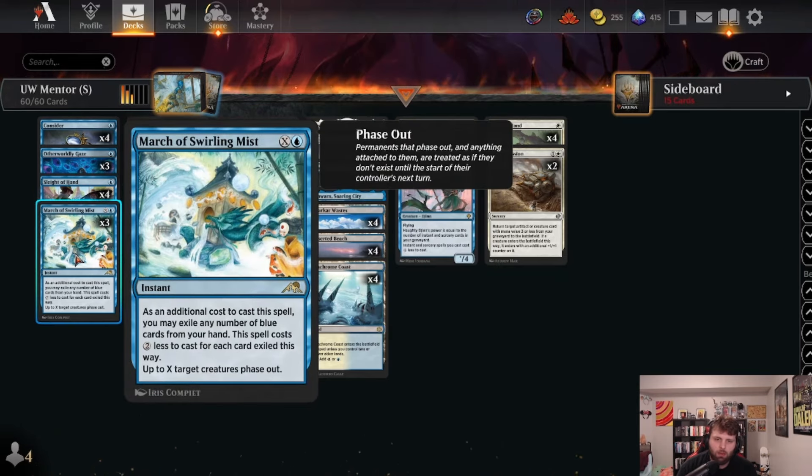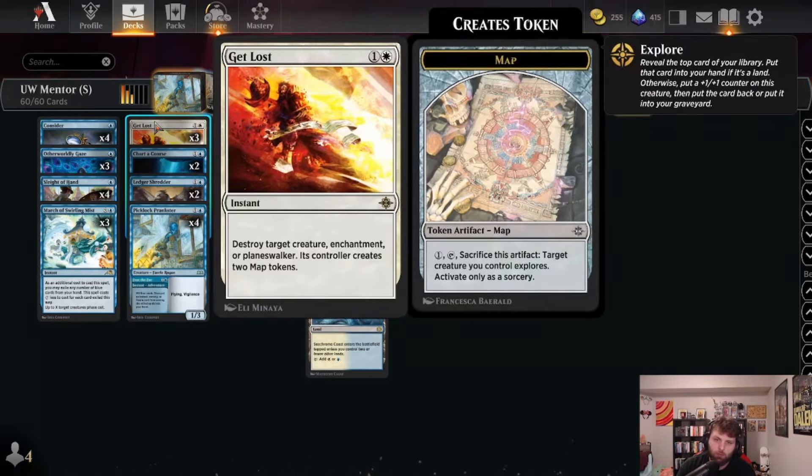People are calling Cryptic Coat the new True-Name Nemesis — I don't think it's that good, but it is pretty good. We have March of the Swirling Mist, which lets us phase out X target creatures. This is good to protect our Mentors or our Jinns, and also lets us phase their creatures out for a big alpha strike on our side. Then we have Get Lost for removal.